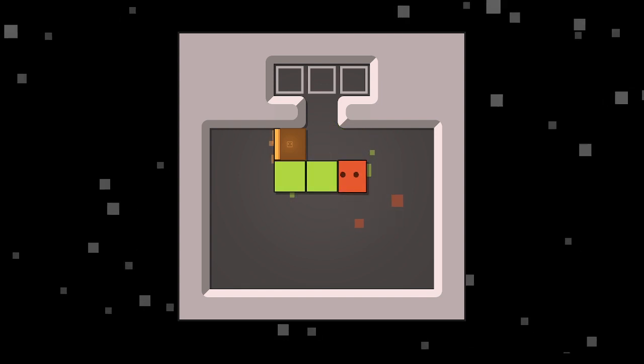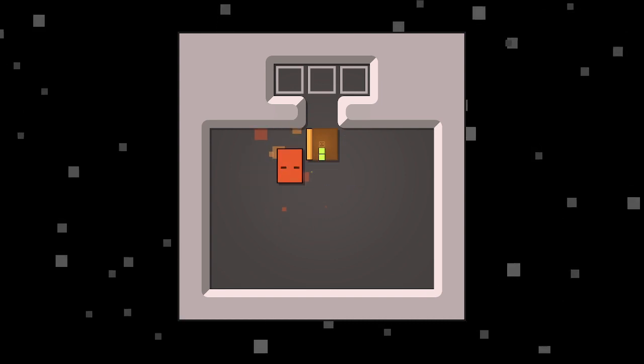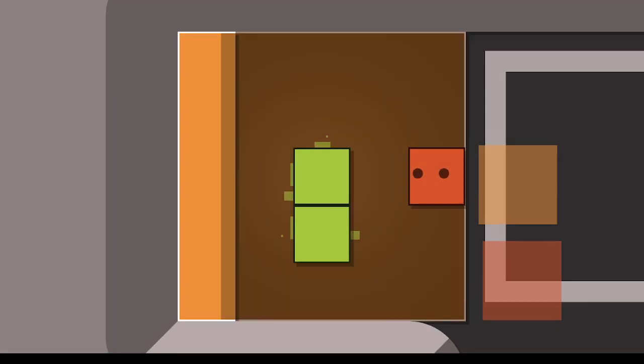It would be quicker to do it this way — push these in to the orange block. And then I can get it into place here. I can push it here, I can come out.